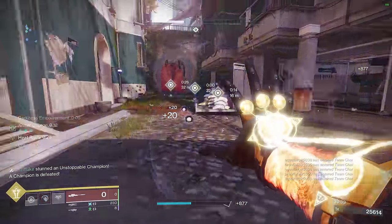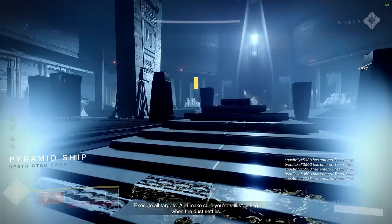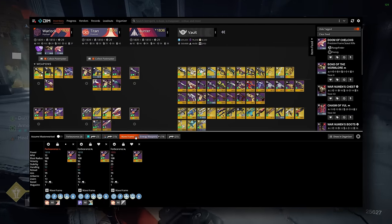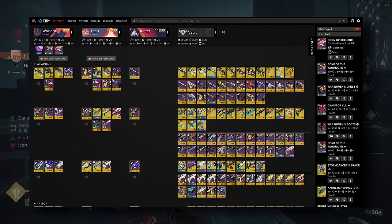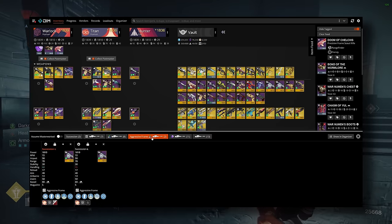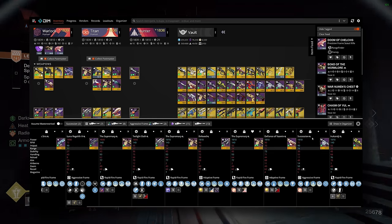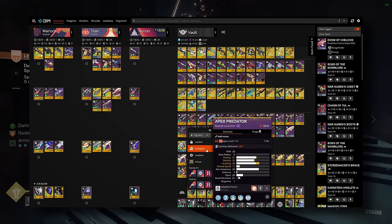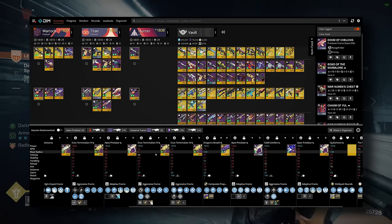Second, keep a running inventory of what you have in your vault. This doesn't entail memorizing all 400 items — it just means you should be generally aware of what weapons fill each fundamental role. For example: what add-clear weapons do I have or use often? Is the item I've picked up better than what I know I have? No? Toss it and move on. Yes? Tap out to DIM, drag your current option over, compare, and take your pick. The more you do this, the more you'll know that 90% of what falls into your lap is dismantle-on-sight if you've been playing the game for a while.